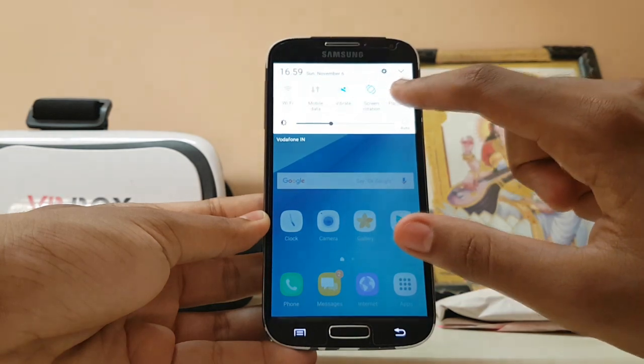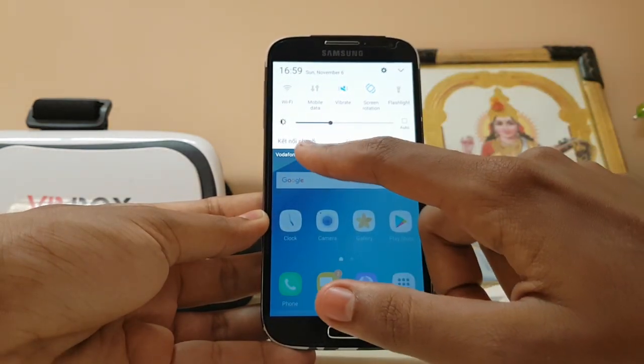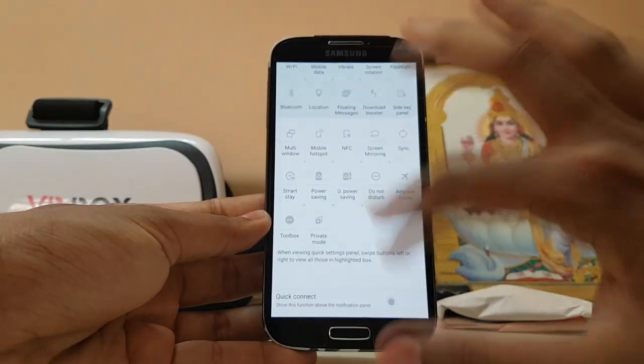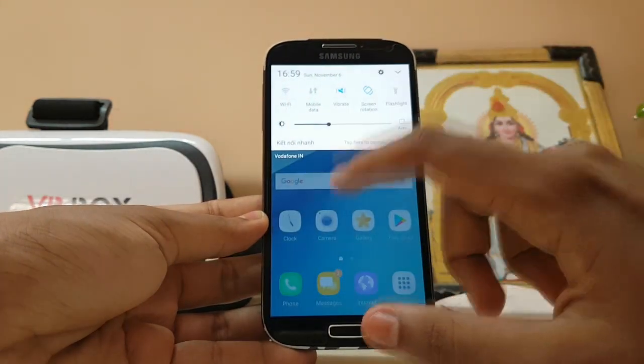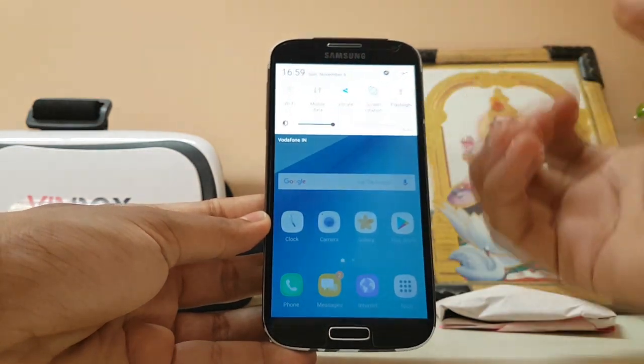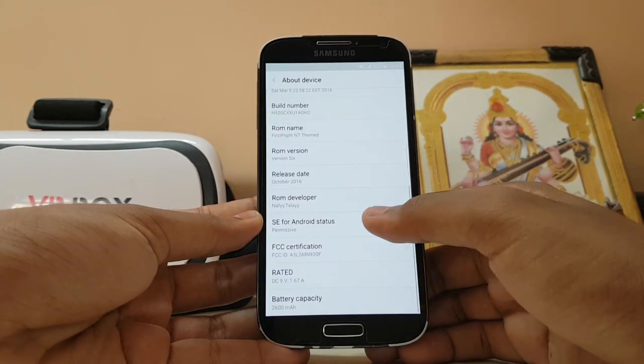The quick toggles are actual ones from the Note 7. The quick connect is still in Korean or some other language, so I've disabled that. It gives a nice Note 7 feel, but it would be nice to have the option to remove the brightness slider — you can of course do it with a mod.